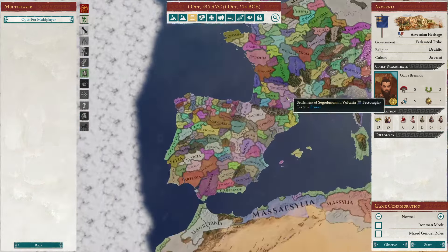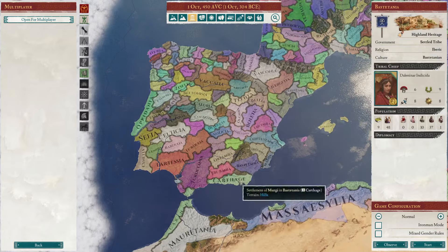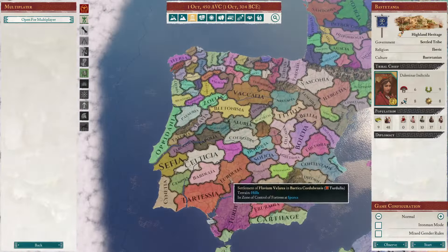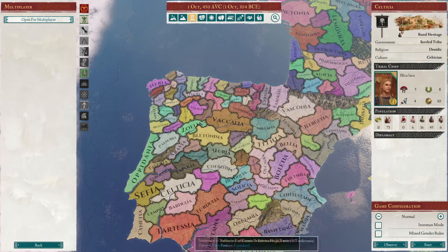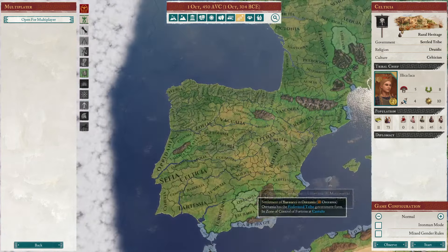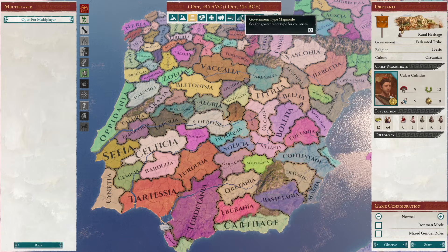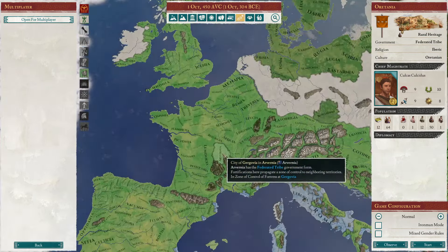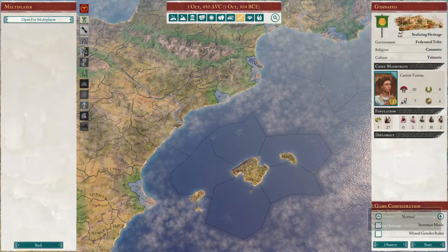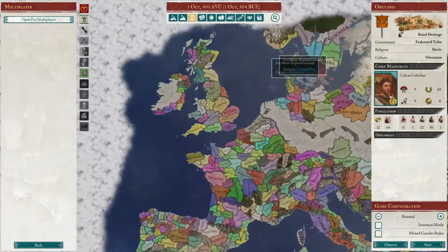You'll basically be free to take over all of Gaul by yourself. Iberia is a different thing — if you start in the south, you have to worry about Carthage sooner. Further north is better. The only federated option in Iberia is Oritania, just like Arvernia in Gaul. Gymnasia is another option but is in even more danger from Carthage. Iberia is probably the most dangerous place to start as a barbarian in Europe.